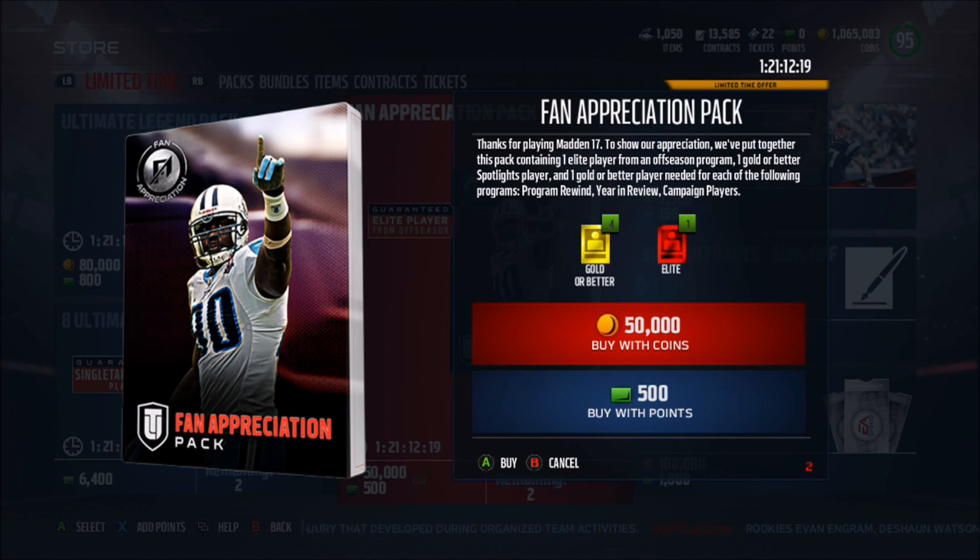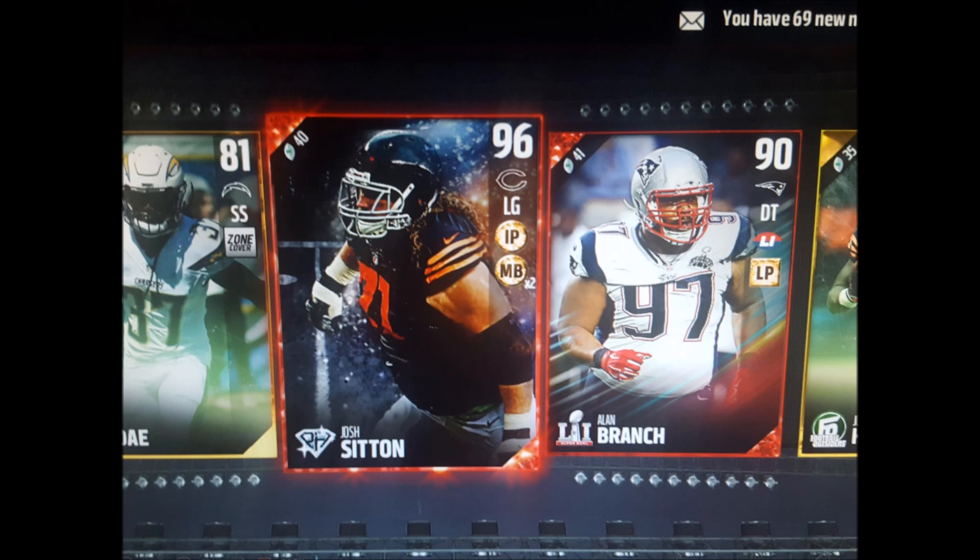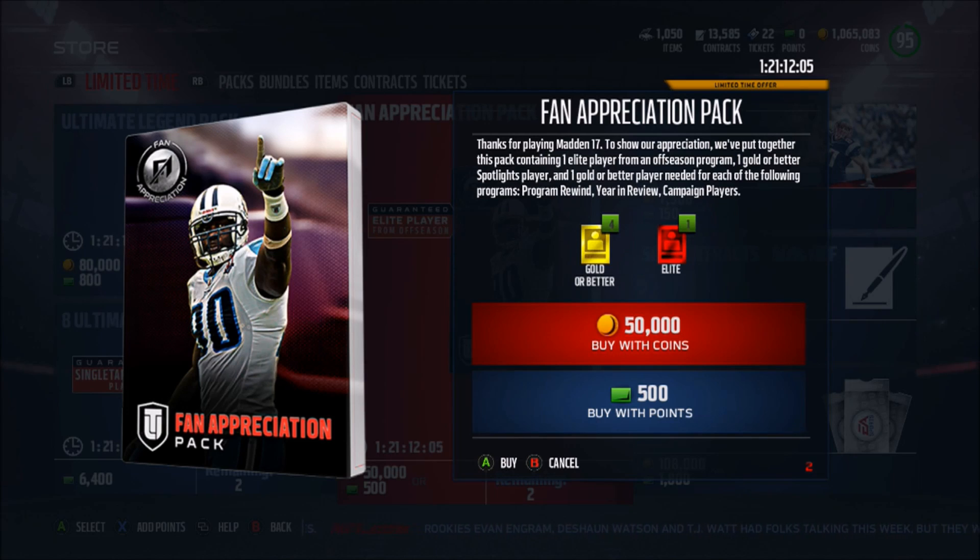The description doesn't even match what's in these packs honestly. Because I pulled myself a Jesse James 96 overall, a Team of the Week Kirk Cousins, and if you are on Twitter, you have been seeing just amazing pulls all day long. People have pulled full legends and positional heroes in this. I haven't seen someone pull a boss yet, but there's just crazy stuff going on — full legends, positional heroes, and easily making back your 15,000 coins.